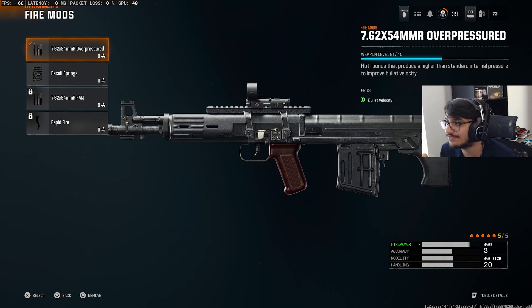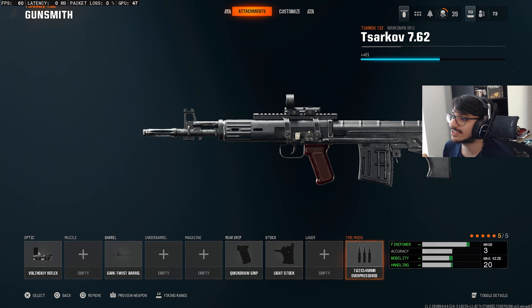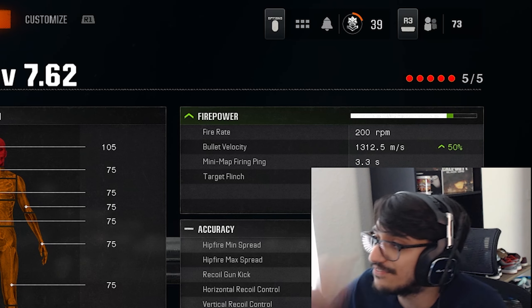Last but not least, more bullet velocity with the 7.62x54mm Overpressured Fire Mod. You guys can look at the stats in the bottom right — everything helps. I'm not going to go too in depth with these every time I make a class setup video, but I'll bring it up for the people that care. That bullet velocity is really good — it says 50, so it's solid.